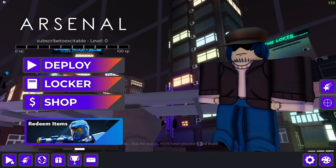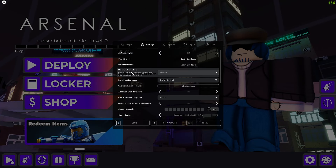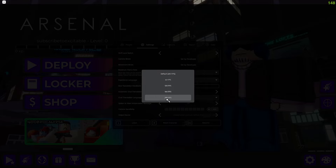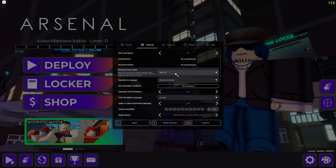The first settings we're going to be changing are the ones in the default Roblox settings. We're going to go to the settings, as you guys can see here. This button is only available on PC for now, but the default for some people is set to 60 FPS. You're going to want to change it to 240 FPS, because it will allow you to get so much more FPS.